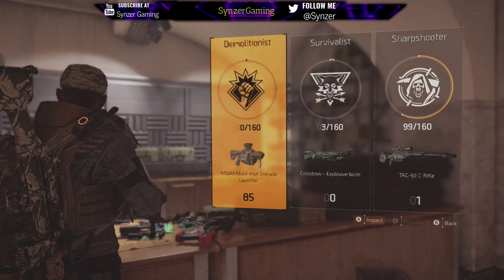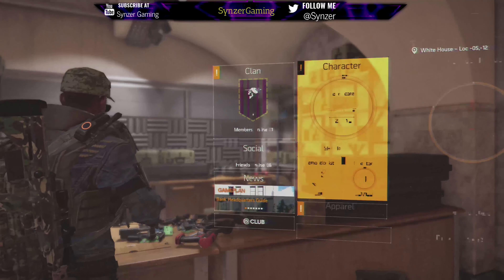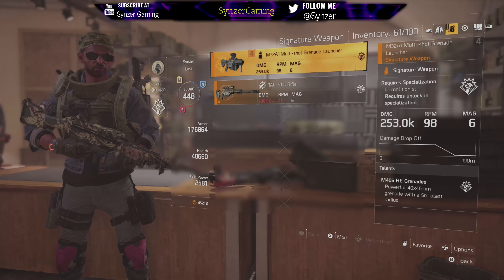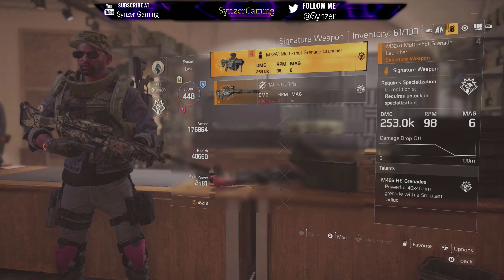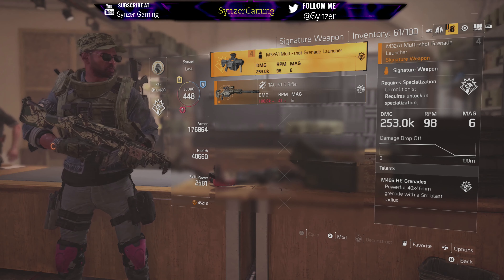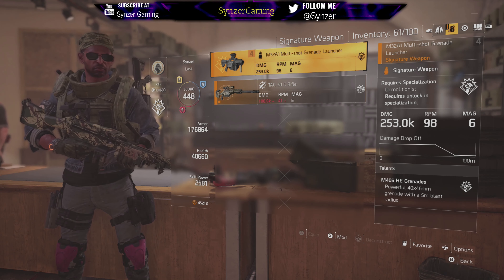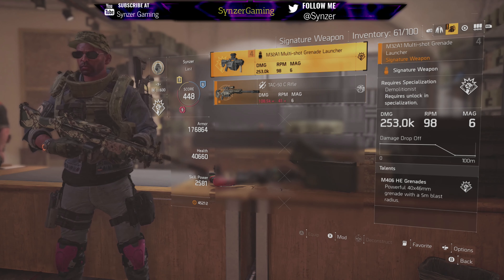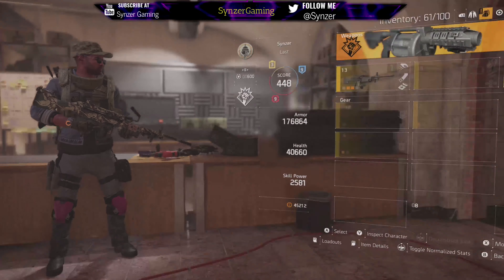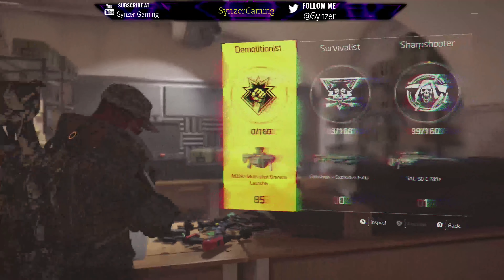First, I want to talk about the weapon real quick. The Demolitionist weapon is this grenade launcher, and it is an extremely strong grenade launcher with a huge radius. This grenade launcher is fantastic for doing damage, taking out groups of enemies, and bursting down elite enemies.